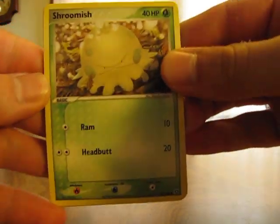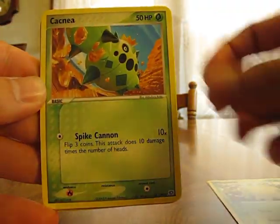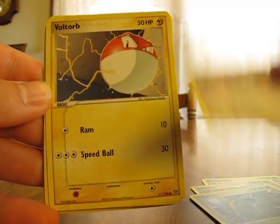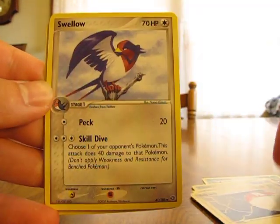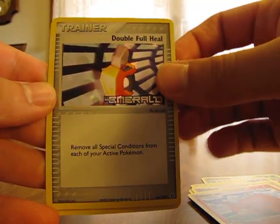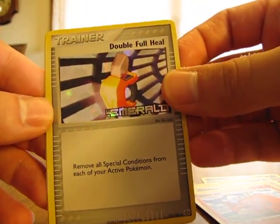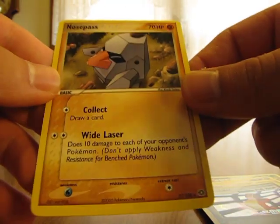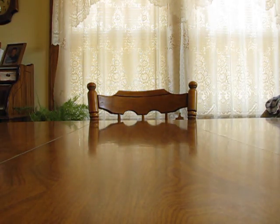Okay, so here we have a Shroomish, Cacnea, Trico, Whismur, Voltorb, Swellow, Camerupt, Double Full Heel Reverse — and you can always tell it's reversed in these ones, not a hollow, because they have the set name right here — and a Rare Nose Pass. So nothing too great on that pack, but it's only my first one.